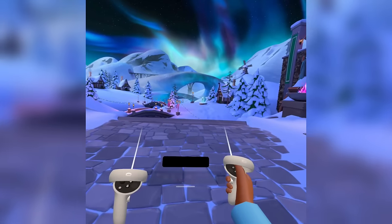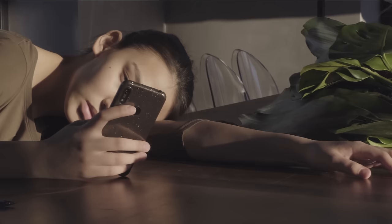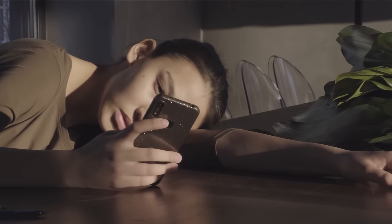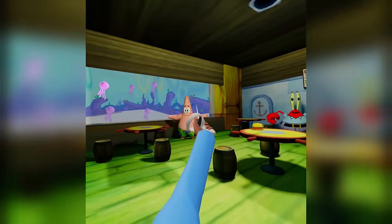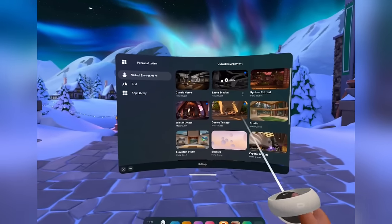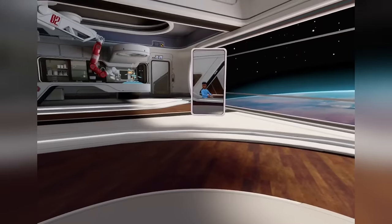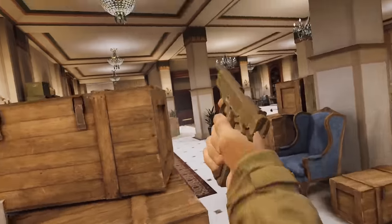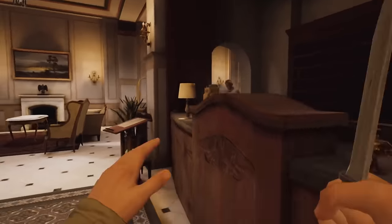Every day when you open up your Quest 2, there is a home where you stay and find your games. After a while that home can get boring, but there is a way to change that. You can go from having the normal Quest 2 home, to living in space, to being around SpongeBob and the rest of his friends. To do this, go to Settings, then Personalization, and click the home you want to use. They have two new ones, including one where you hang out with SpongeBob, or you can be in the Minecraft world.